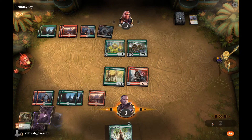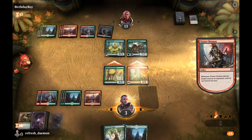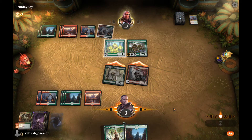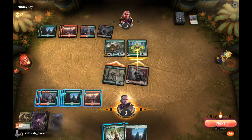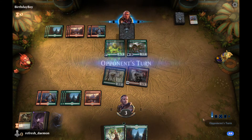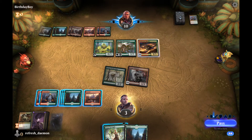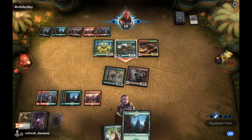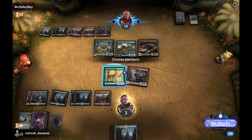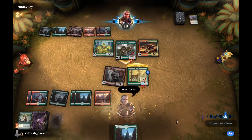Do I stand a chance at all? Nope, I'm dead — that trample's got me. I'm going to cast Stony Strength, but yeah, I lost. What is this deck? I think it might be this deck, just mildly upgraded. We'll good game them and then lose like a good Planeswalker deck should.